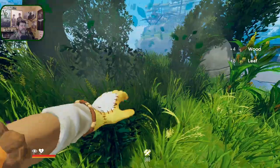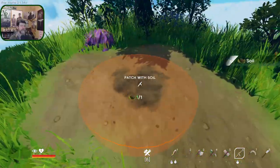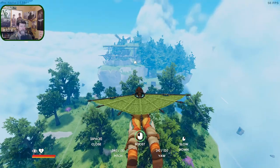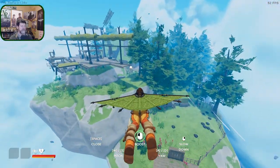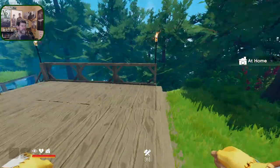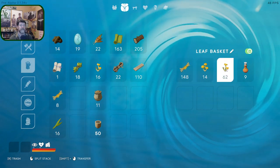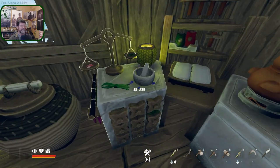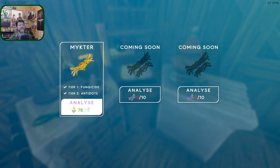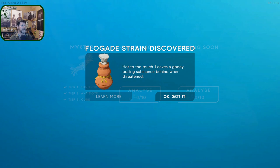If there was going to be a chest somewhere it would probably be in here, but it doesn't look likely. Let's head back and go to the research table and see how close we are. Okay, we've got 62 and 78 — I think we're there. It's 75 — I thought it was 70 last time. Did that change?